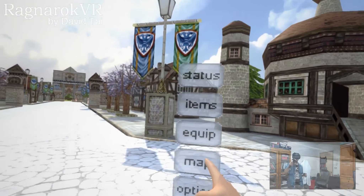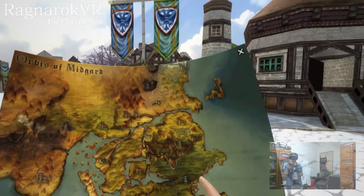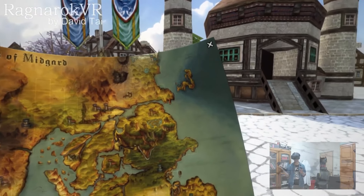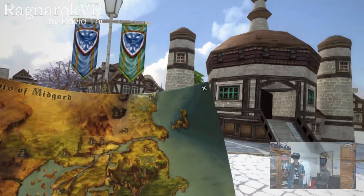Next is the map menu. On this map, I'm going to put map information such as what kind of monsters are there, the map's name, NPCs, and so on, onto this map system menu.